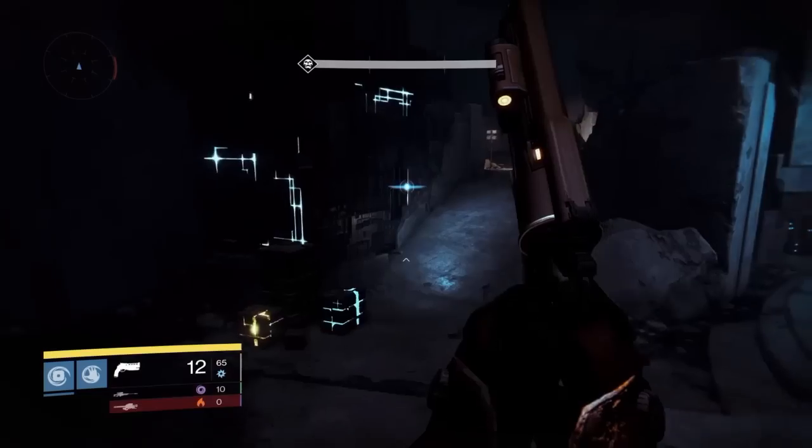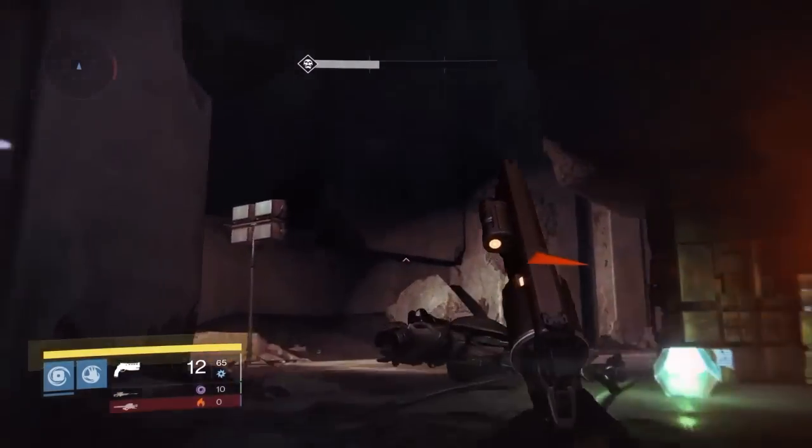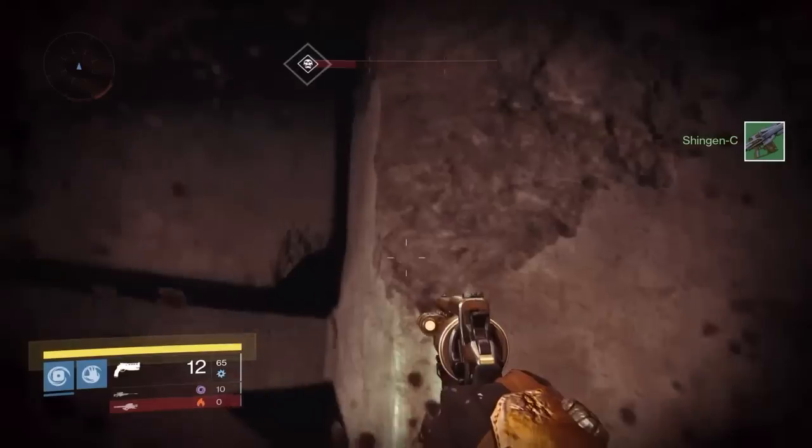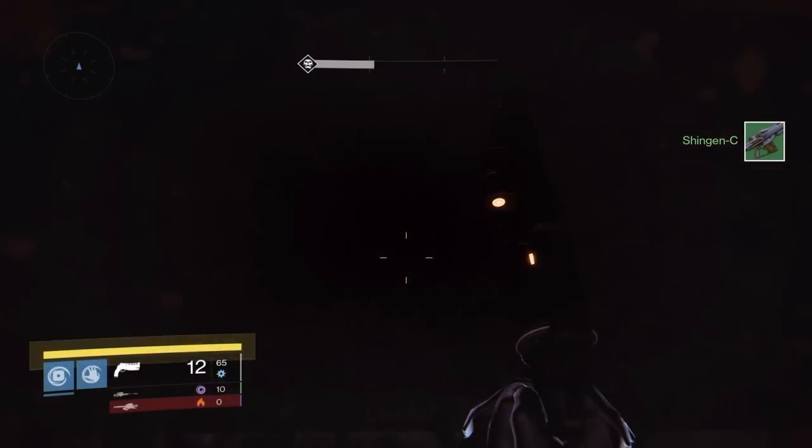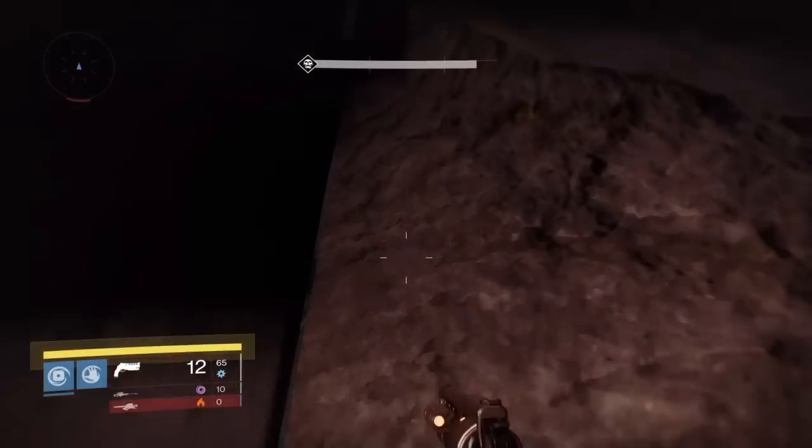To get to this cheese spot you basically fall down from the platform you start from and you run over here on the left hand side. When you see this column that's all busted up, that's where you want to be. You want to jump up on top of that column and then from there you'll get to the spot.